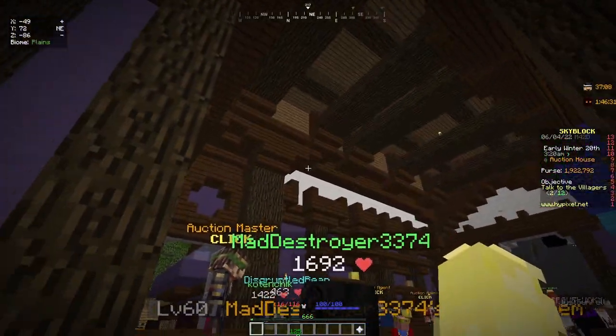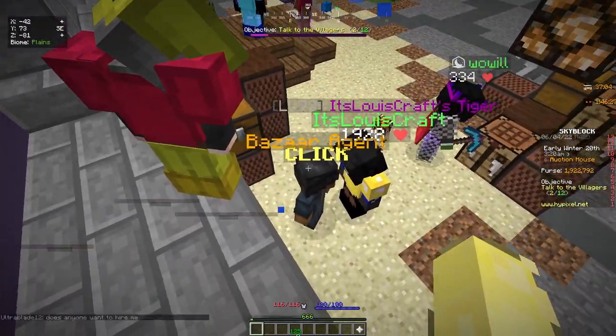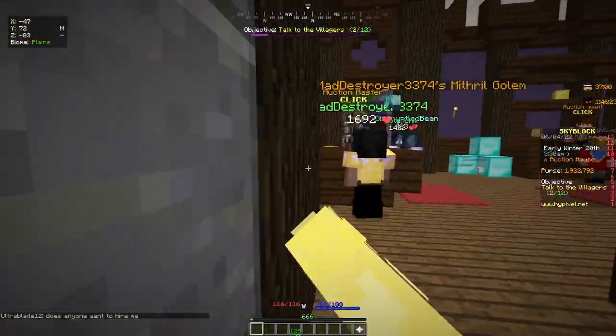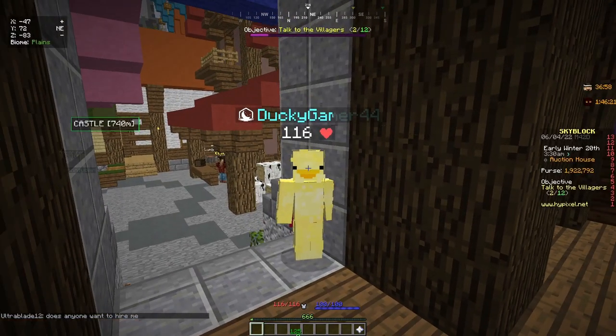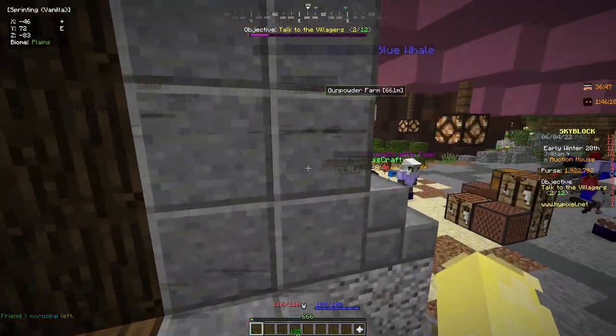Enchanted rotten flesh fills pretty quickly, so you should be able to do this one over and over again as long as you can get the zombie sword to sell. If you don't have the collection, you can get someone to craft it for you, but make sure you ask for a colette so you're not going to get scammed.